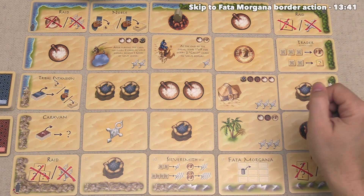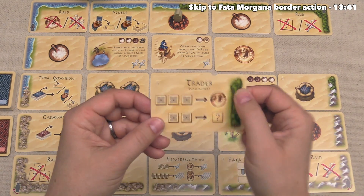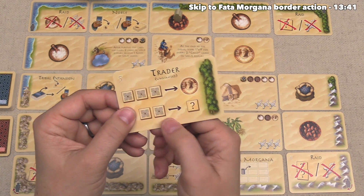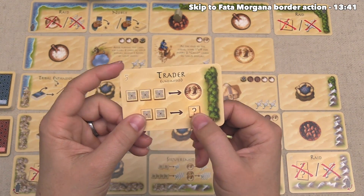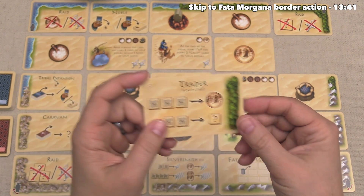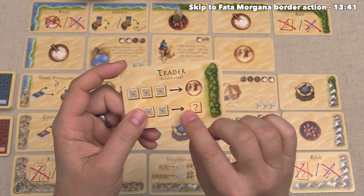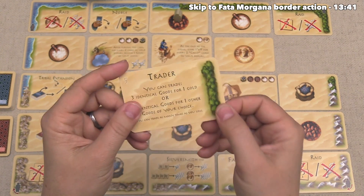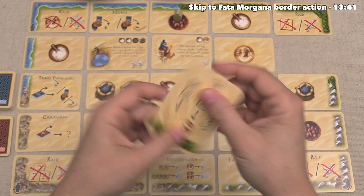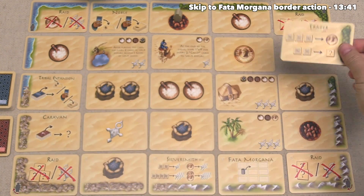Let's start with the trader. The way this works is you can get rid of three identical goods to take a coin, and you can get rid of two identical goods to take another good of your choice. You are allowed to do this as many times as you want for a single action. The backside of every one of these cards has a text version of what that action does, but for this playthrough I will be going with the iconography sides.